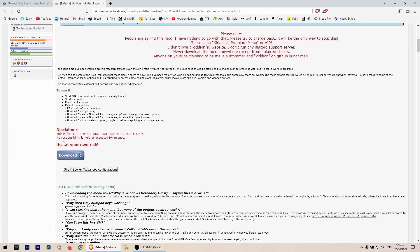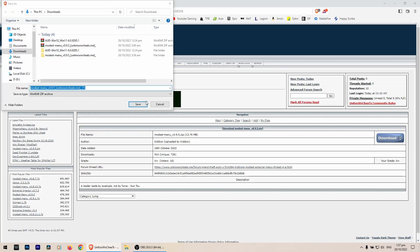This is the Unknown Cheats website where you can find the Kidon's mod menu. Make sure to register before you can download.